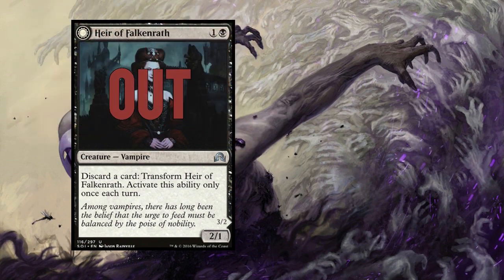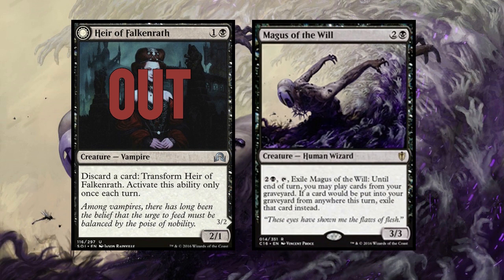Air Falconrath? I don't know why this vampire was in here. Having a discard outlet was kind of cool, but black isn't aggro anymore and I got rid of my black aggro too. So replacing it with Magus of the Will — a creature version of Yawgmoth's Will — yes, this is what I want. I haven't had a chance to try Magus of the Will in my cube yet, but anything that even slightly supports Storm needs to be there, because Storm needs all the help it can get. Air Falconrath did not have a place; there just wasn't a black aggro strategy. This is a great change.